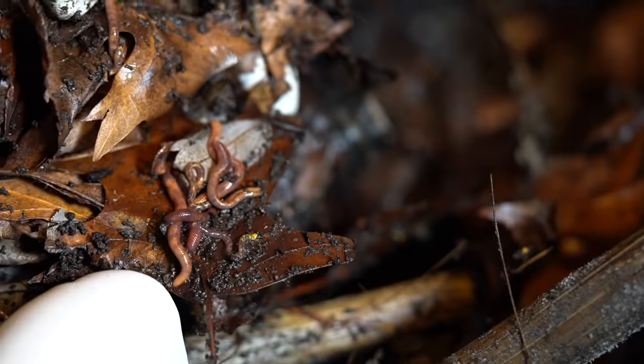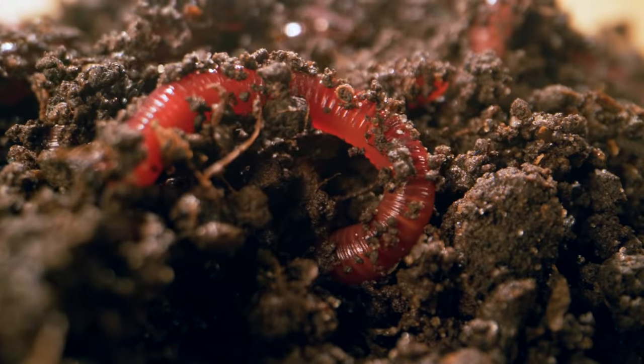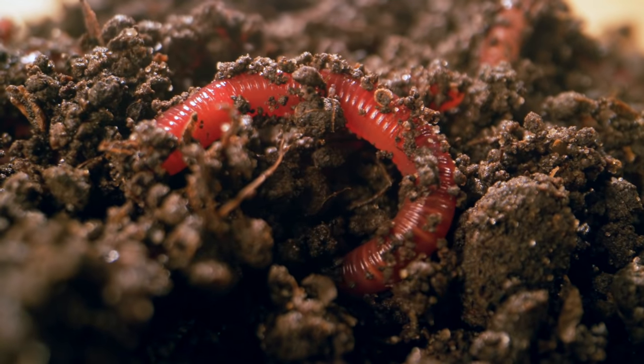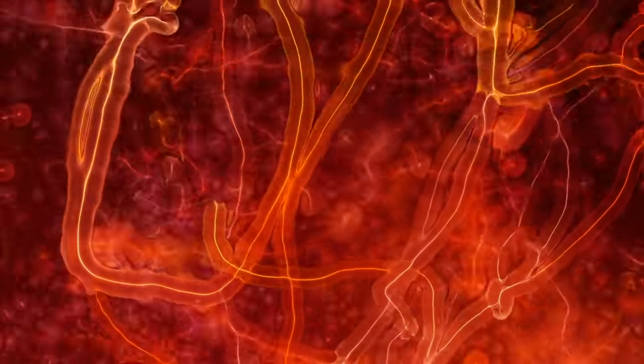Be patient at the beginning, but once you get going you're going to have a thriving ecological system inside of your worm bin. When you first get 1,000 worms in the mail there's not a lot of life, not a lot of microorganisms, because sellers keep things very neutral. It takes several weeks once you start feeding your worms for biological life to start coming into place and for microorganisms to start reproducing, because the worms are essentially eating those microorganisms.